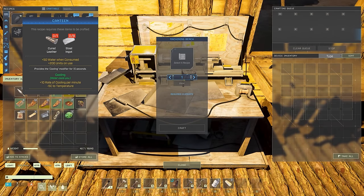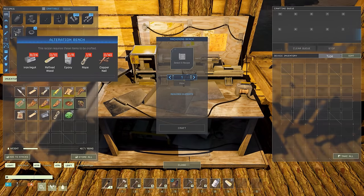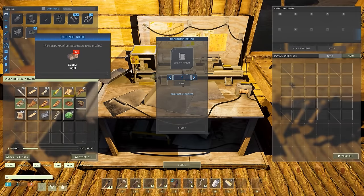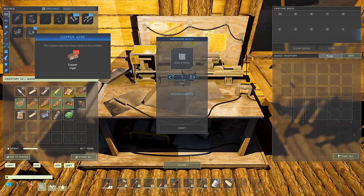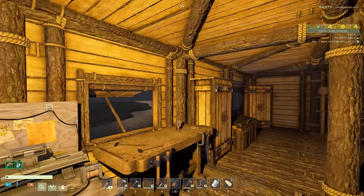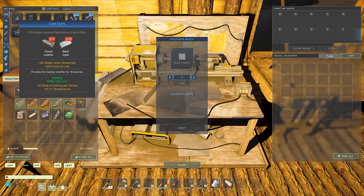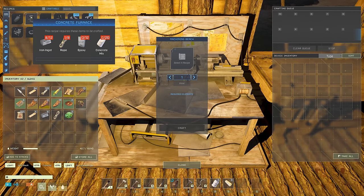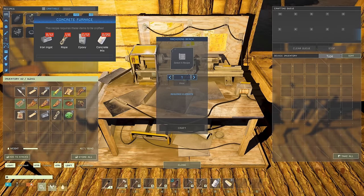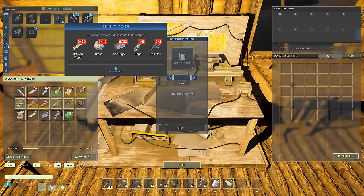With the machining bench we can now make a canteen, concrete furnace, the recurve bow, cement mixer, steel screws, steel rebar, the alteration bench, and copper wire. Eventually we'll unlock gold wire too, which will let us craft electronics — like solar panels to run off solar energy. One thing I can't figure out yet is cured leather; I need to dig into how to craft that.